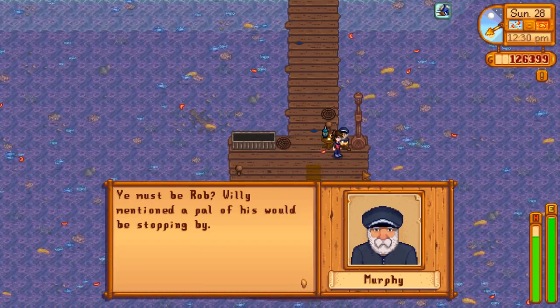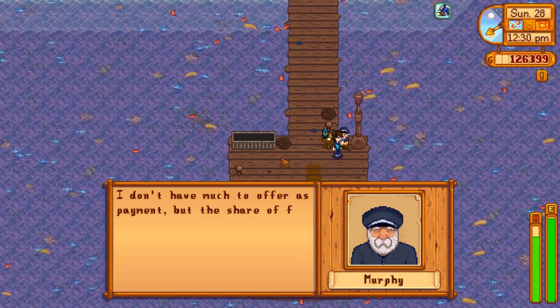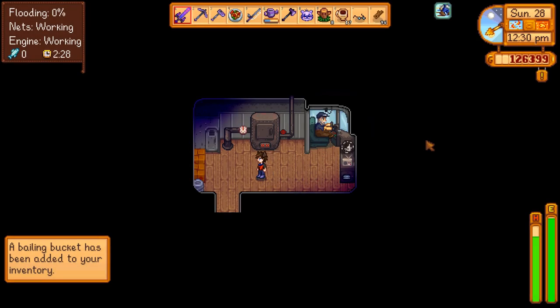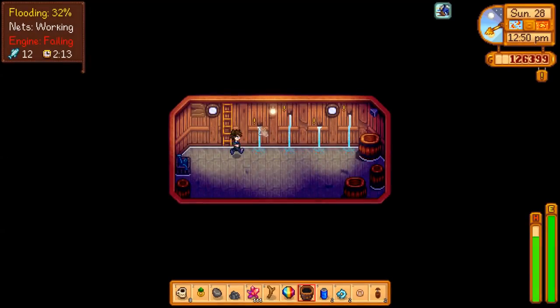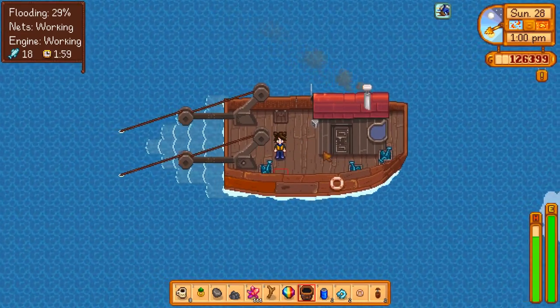Murphy greets us: 'You must be Rob. You're interested in being a deckhand aboard the old Dawnshard. I don't have much to offer as payment but the share of fish we catch will be yours.' Basically, we have a set of duties to juggle in exchange for a ton of fish and fishing experience. These include patching up holes, bailing out water with a bucket, and fixing the engine if it fails. The engine failing makes you catch less fish, as does the nets breaking, and if there's too much water in the bottom of the boat the entire mini game will end early.